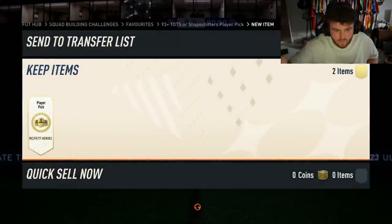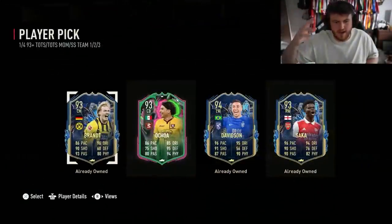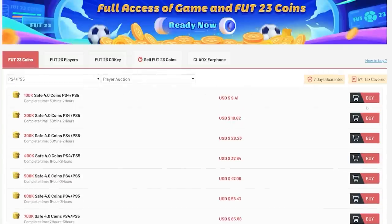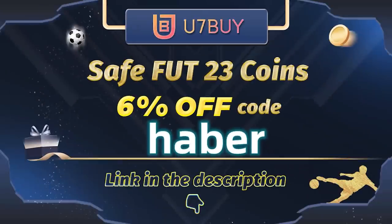Let's see what we get in our one of four 93 plus Team of the Season or Hero Shapeshifter pick. If you guys want cheap, fast and reliable FUT coins, check out u7buy.com. There is a link in the description and make sure to use the code HABER to get yourself 6% off all of your purchases.